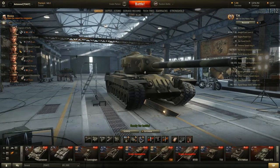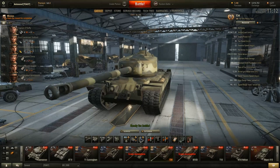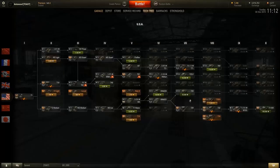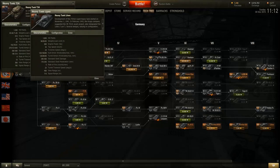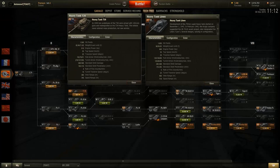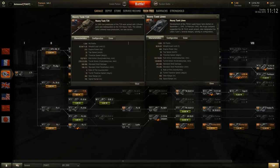Now that we have an overview of the armor, I'll compare the T34's stats to those of another tier 8 premium vehicle — the Löwe, a tier 8 German heavy premium tank. These two vehicles are quite similar in playstyle in my opinion, with some differences, so comparing them will give us a good understanding of the T34's stats.